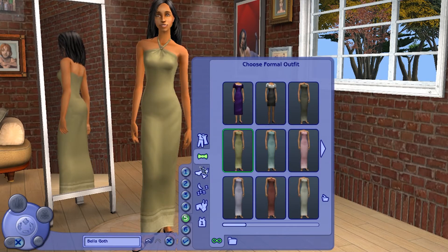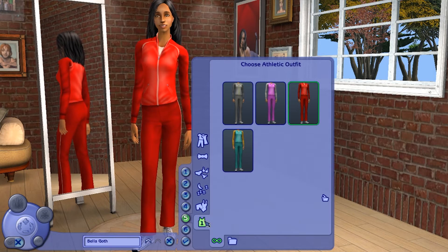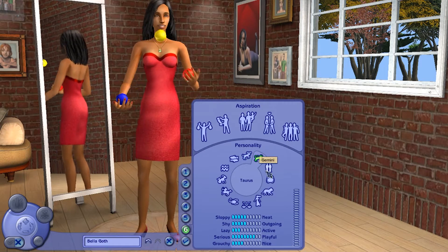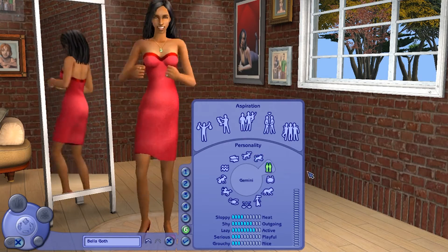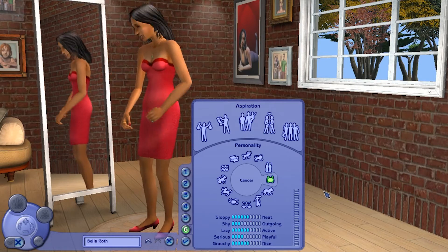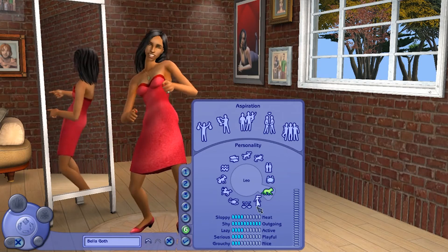For the first time, you could actually change every outfit your sims wore — formal, underwear, pajamas, swimwear, and athletic. You couldn't do this in The Sims 1 without the Hot Date expansion pack. The personality system in The Sims 2 was very similar to The Sims 1: you have a set amount of points to put into various categories, and those categories give your sim a defined trait. Choosing an astrological sign also changes how many points go into each category.